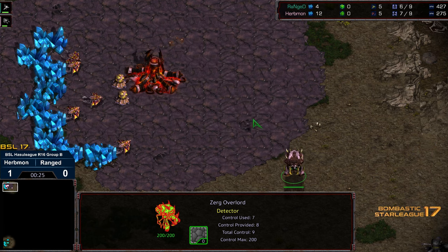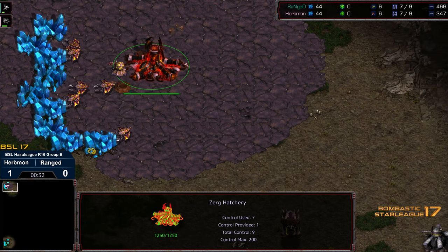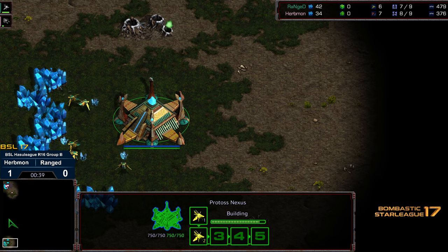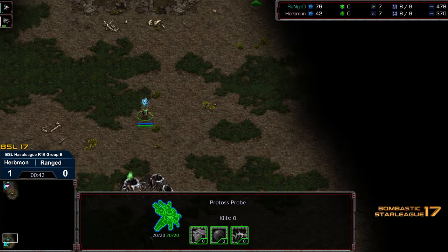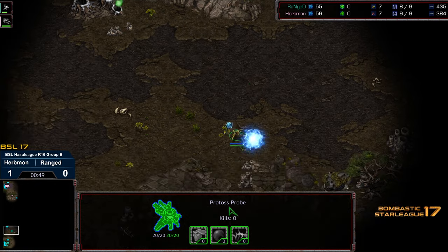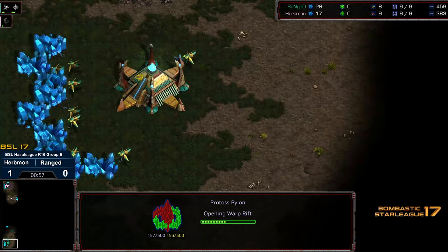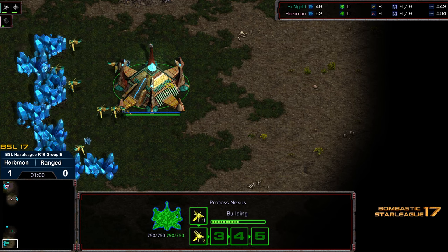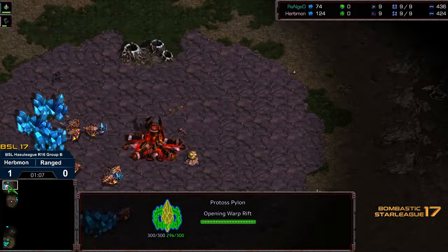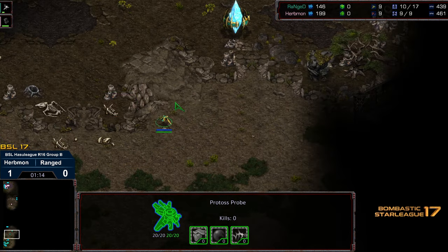Looks like the initial overlord scout is going to be going bottom left-hand corner. I'm a little bit curious what makes Zerg decide where to send that initial overlord on any given map — just feeling it out because you can go either direction really. I believe Polypoid is equidistant across all spawns. We saw game one: Herbmon get a solid victory. It turned into a long-term macro match and Range did pretty well in his attempt at recovery, but Herbmon was able to sneak initial zerglings in and create a bit of chaos.